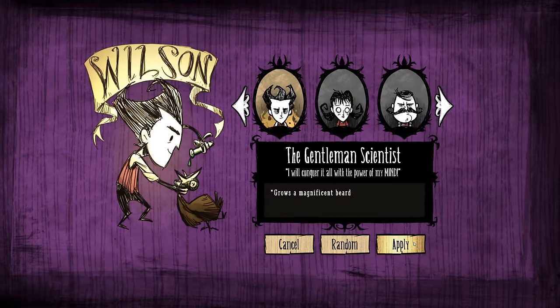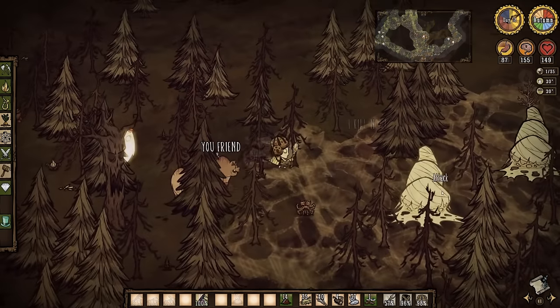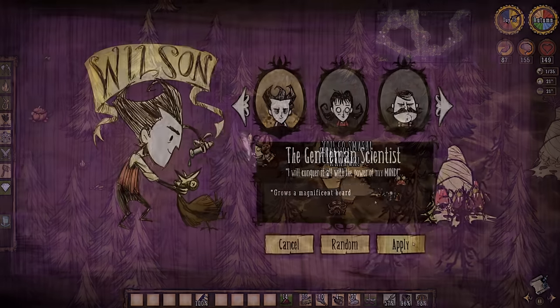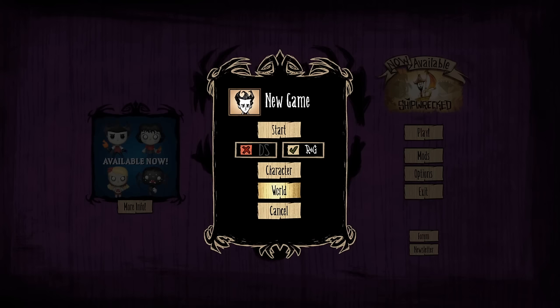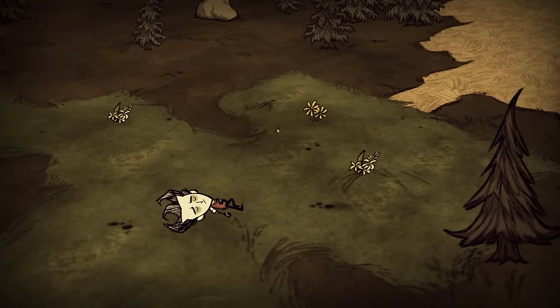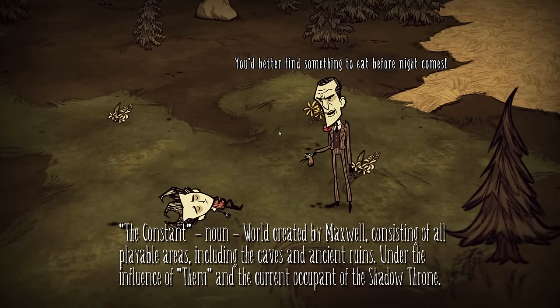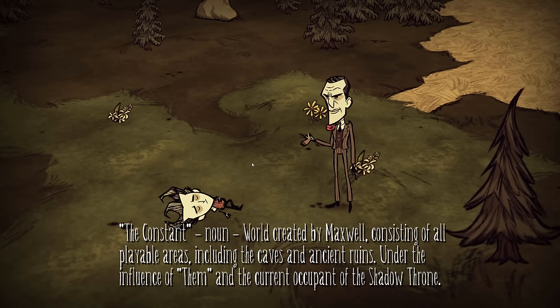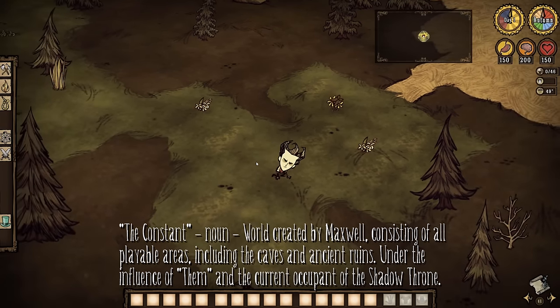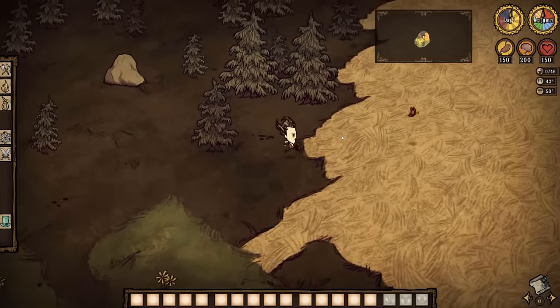Once you've gotten the basics of the game under your belt, it can be a lot of fun playing as the other characters, as their varying strengths and weaknesses really enhance the gameplay experience and provide a ton of replayability. With all that preliminary stuff out of the way, let's go ahead and start a new game. Welcome to the Constant! After a brief greeting from Maxwell, the antagonist of Singleplayer Don't Starve, it's time to get to work.